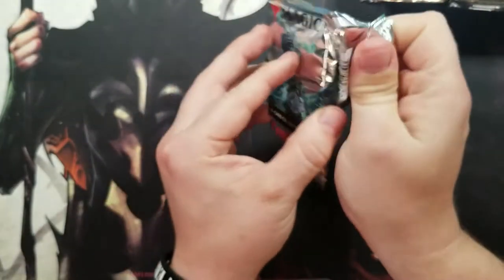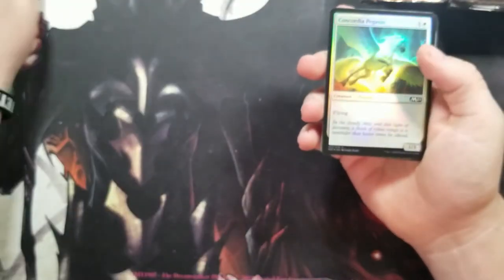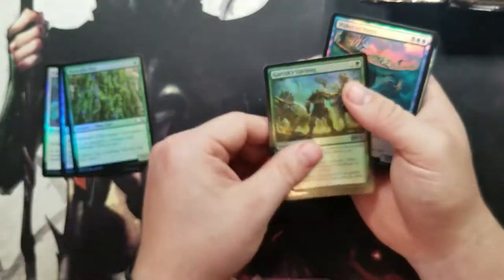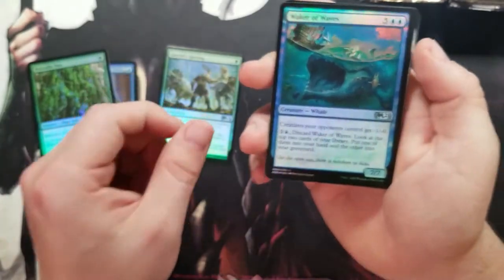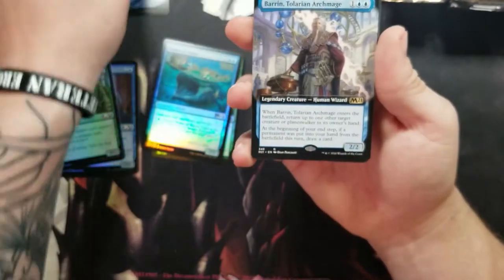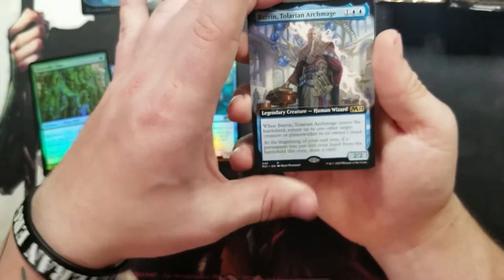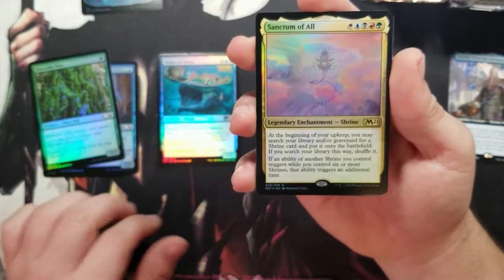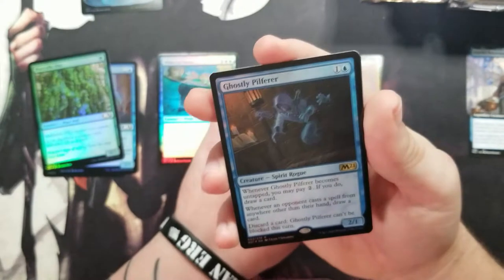Okay, lands — nice little full art lands. I'll pop this up a little higher so people can see. I love these lands, they're just so nice. We got a full art Baron — pretty cool. We got a Sanctum of All — that's one of the legendary shrines.